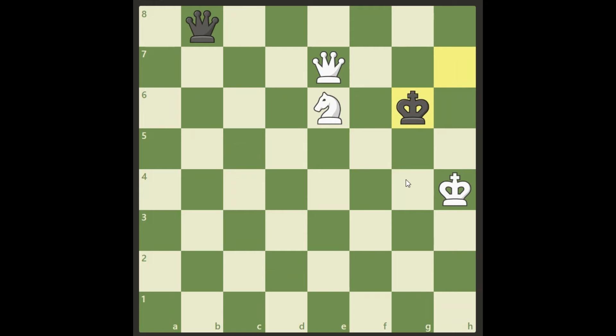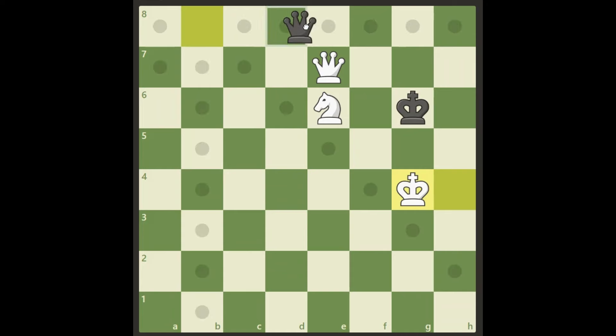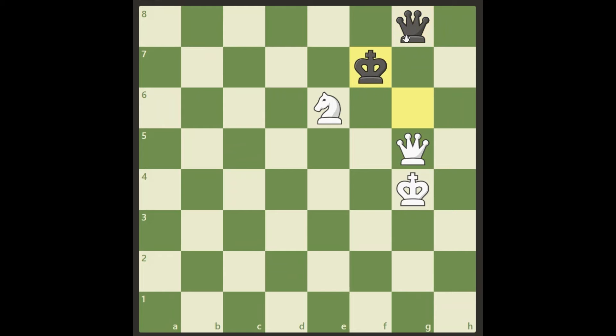The other move which I thought was the correct one, but it isn't, is king g4. It looks very, very good — it threatens checkmate here and the queen is blocked; he cannot check anywhere because we are protecting the b4 square. But black has actually one move that saves everything, and that is queen g8 — a very beautiful move. If we check somewhere, the king will just move and the queen is pinned, forcing an exchange which is of course a draw. After queen g8, there is really nothing white can do to win this.